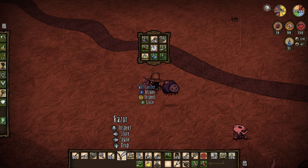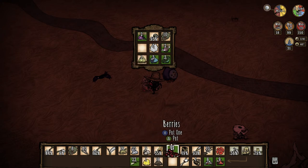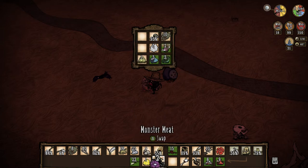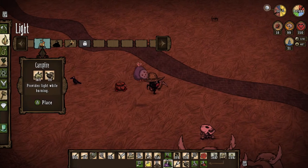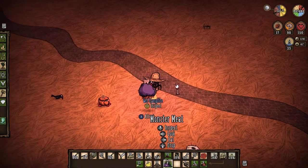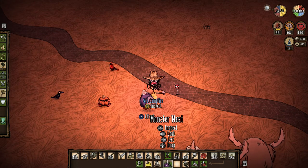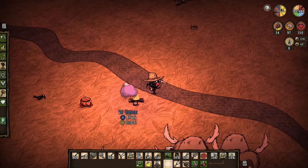I don't have room to carry anything else. I can stack that together. I think maybe I'm really low on hunger, so I'm going to go ahead and cook monster meat. Let's cook both of them. This also gives me a little bit more room in my inventory.